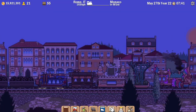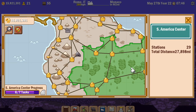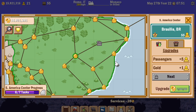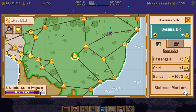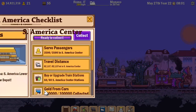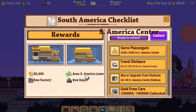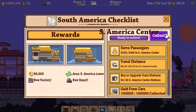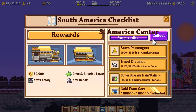Next thing I was going to do was head to South America Centre - this nice green area - and find a station that will cost me a million to upgrade. Any of them will do. That's two million... that's one million. Now the South America Centre progress is ready to collect, which gets me 50,000. South America Lower is unlocked, with a new depot I could buy and a new factory. Let's collect it - I want a new train, which I will be using shortly.